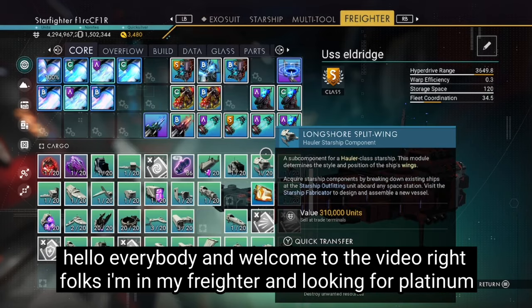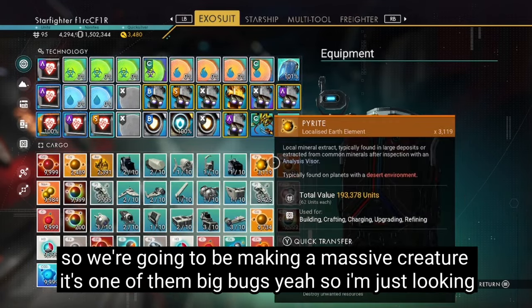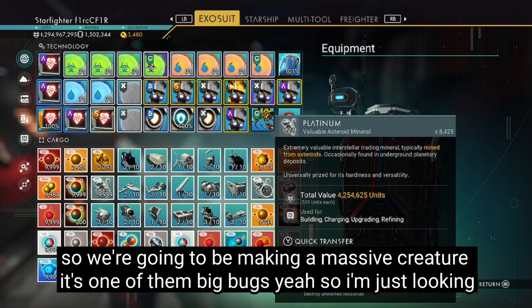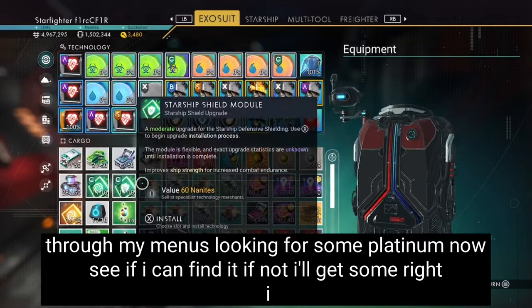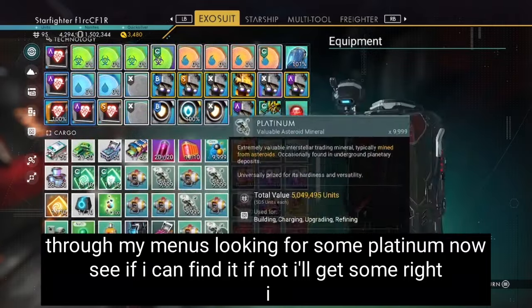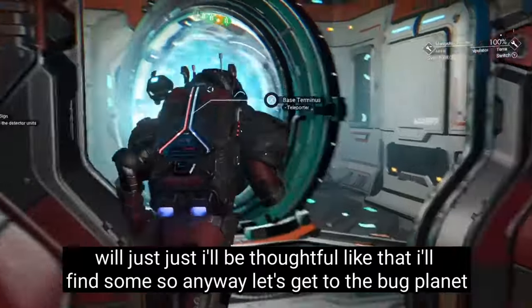Hello everybody and welcome to the video. Right folks, I'm in my freighter and I'm looking for platinum, so we're going to be making a massive creature. It's one of them big bugs. So I'm just looking through my menus, looking for some platinum now. I'm resourceful like that, I'll find some.